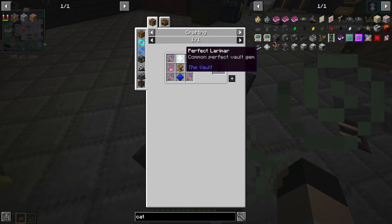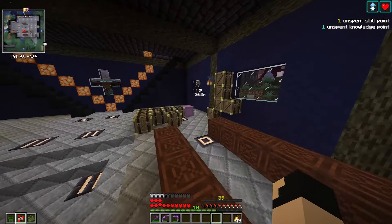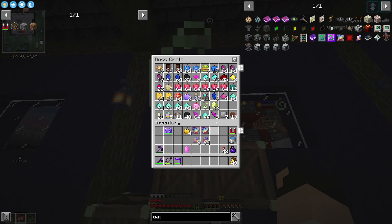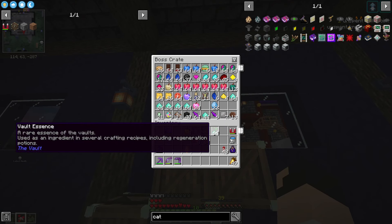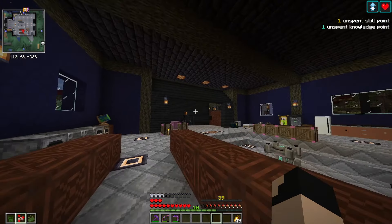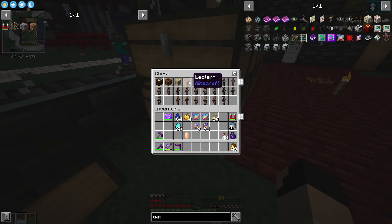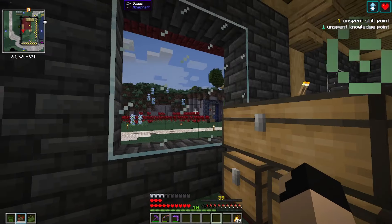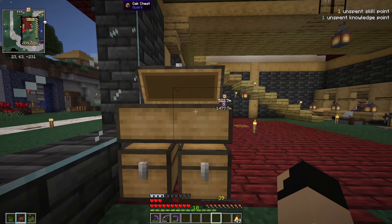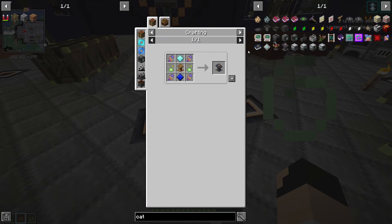To make the catalyst decryption table we're going to need a lectern, some perfect beniotite, perfect larimar, catalyst fragments, and vault essence. I've got plenty of vault essence, so we'll grab some beniotite, some larimar, and I wonder if they have any lecterns over here. Looky here - a spare lectern! It's mine now.